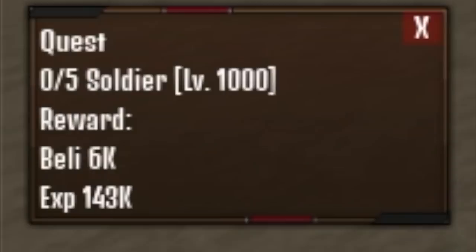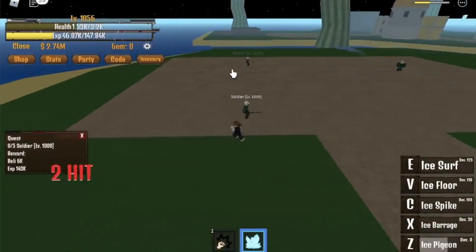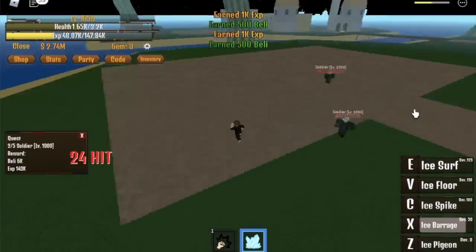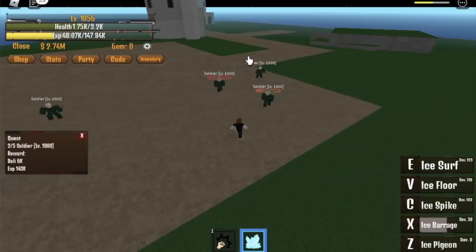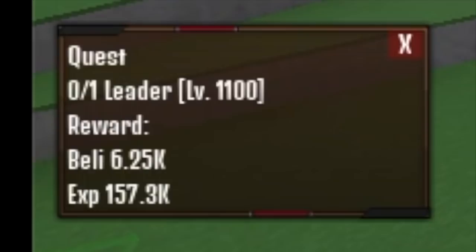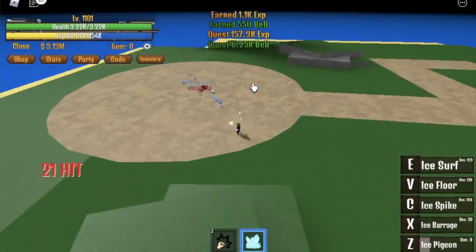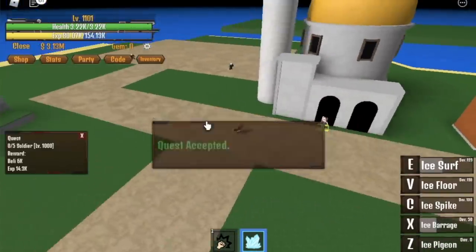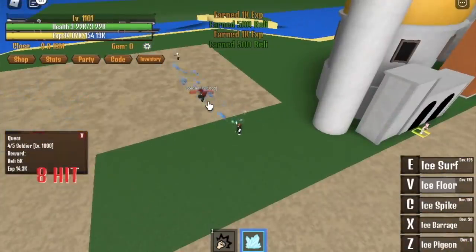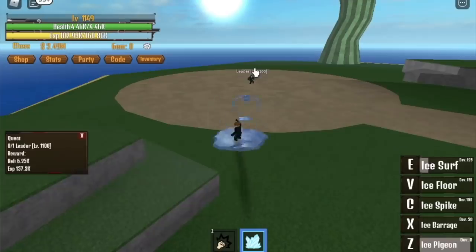I suggest you start leveling up in the Bubble Island with the soldiers. Use your Z skill, lure them, use your X skill, defeat three, wait for another to spawn, use your C skill — that's one quest. Do this until you reach level 1100. After that, defeat the leader — Z skill and X skill is enough. To make it faster, also go to the soldiers, defeat five soldiers, then go back to the leader. Do this technique until you reach level 1150.